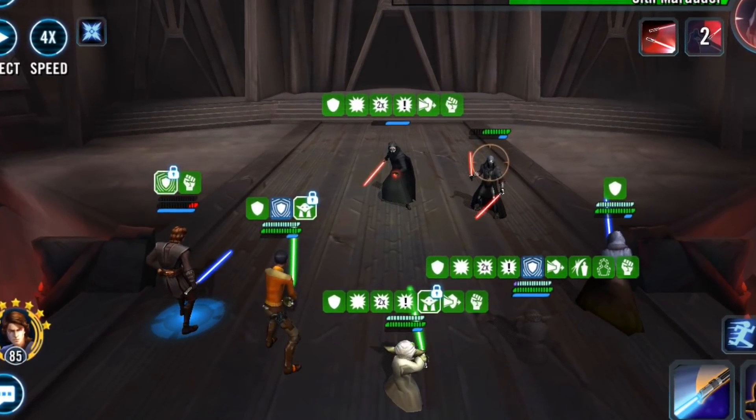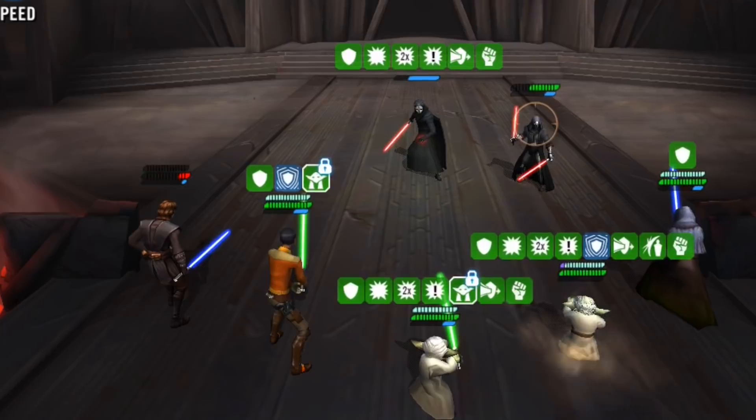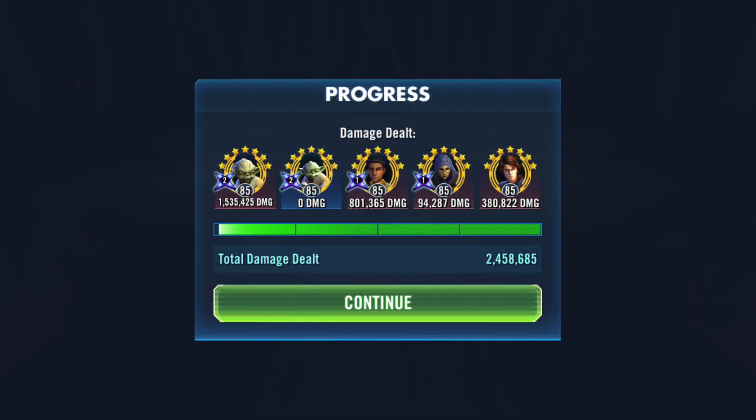Barriss Offee did not have her special available off cooldown, but thankfully Hermit Yoda did — which is great, because these next few attacks would have killed Jedi Knight Anakin, ending our run prematurely. Now let's talk about damage. With the squad you've been watching this whole time — with Jedi Knight Anakin and Barriss Offee as alternates — I did 2.5 million damage, and that wasn't even a perfect run, also running those sort of lackluster mods. I'm very impressed with Grandmaster Yoda's rework.